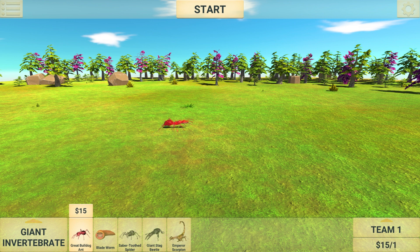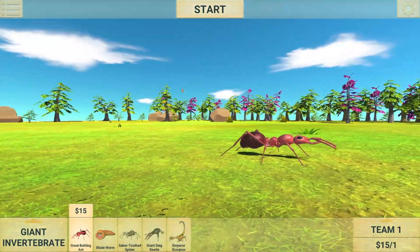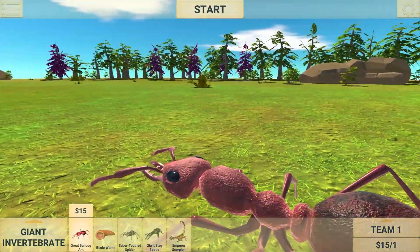Let me start with the first one — it's a Great Bulldog Ant. Let me show how he looks like. He's shaking a little bit, probably some bug.